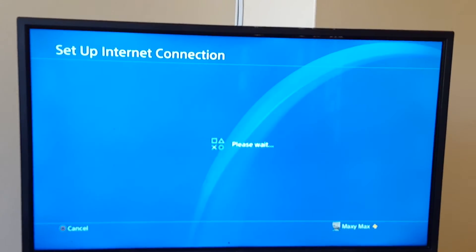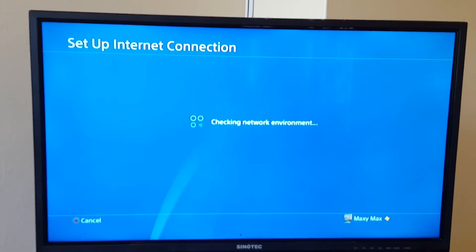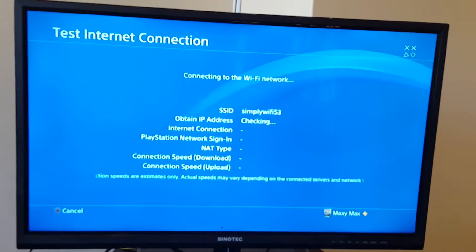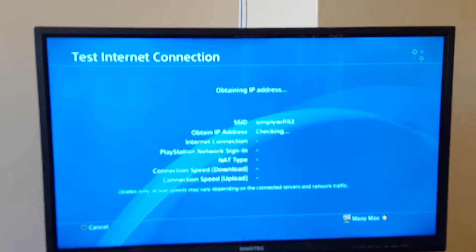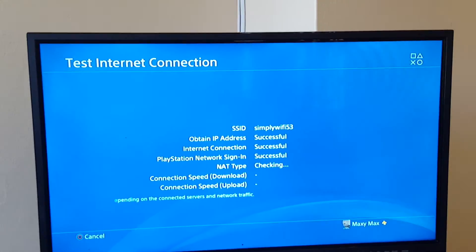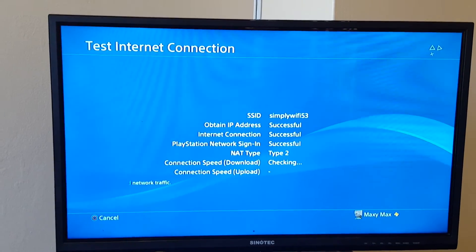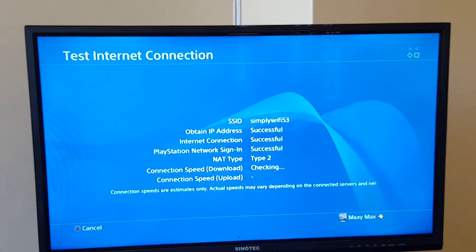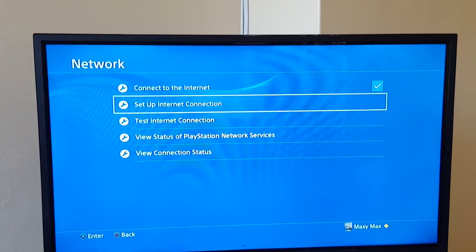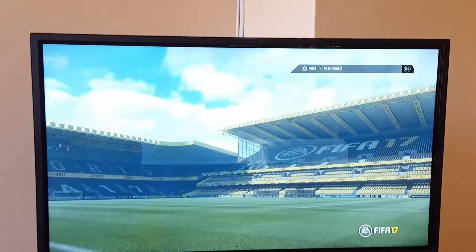I'm switching back to my Wi-Fi. I can test it — it's going to work properly because I've already signed in using my mobile hotspot. I've also signed into the EA server with FIFA, so it's going to go online now. Basically, you just need to confuse the PlayStation servers to allow you in — once you're in, you can use the Wi-Fi that doesn't normally work with the PSN servers.